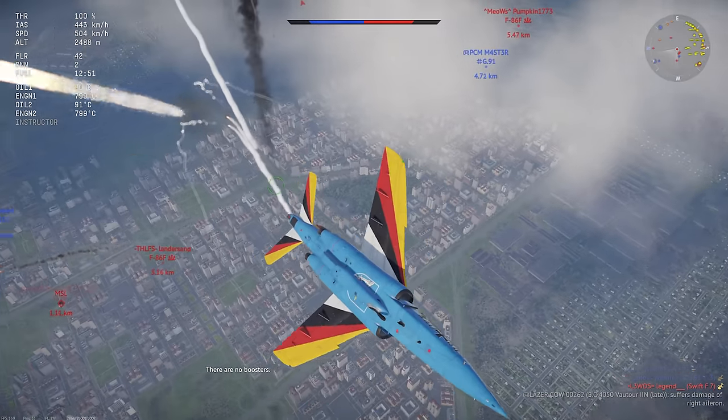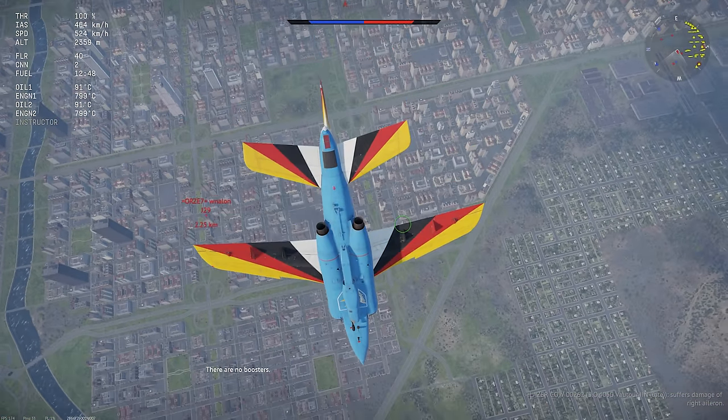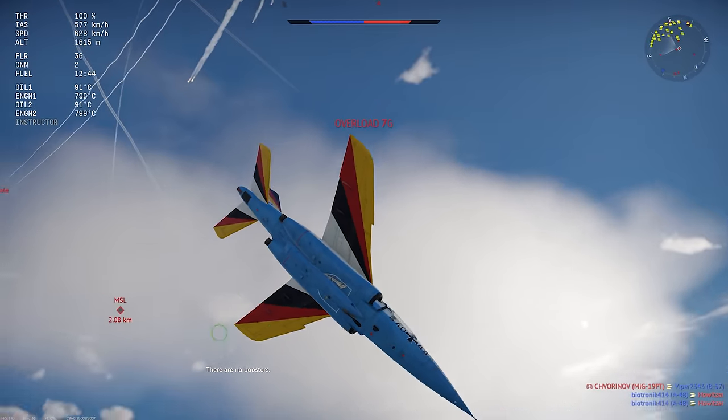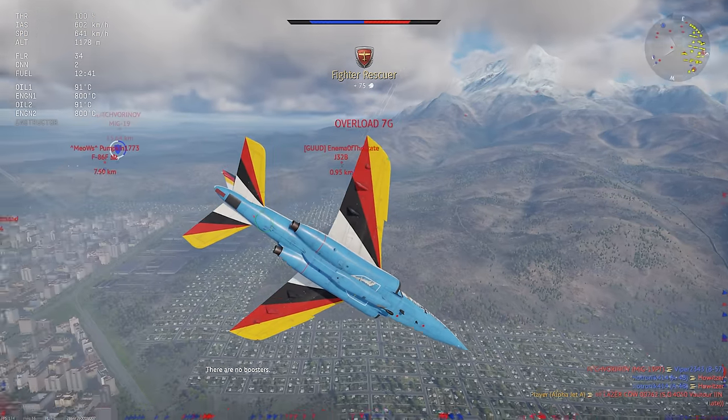If you find yourself running into this, just unequip the hydraulic boosters and it'll basically fix the problem. In general, the Alpha Jet is a very stable weapons platform, which makes lining up bomb drops or rocket passes pretty easy for a jet like this.